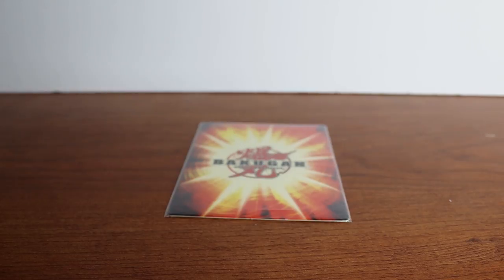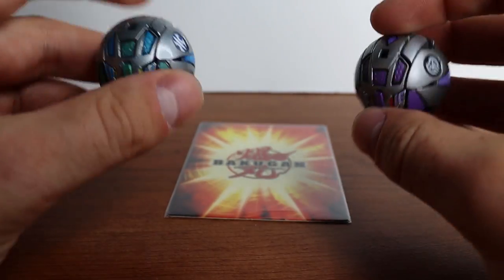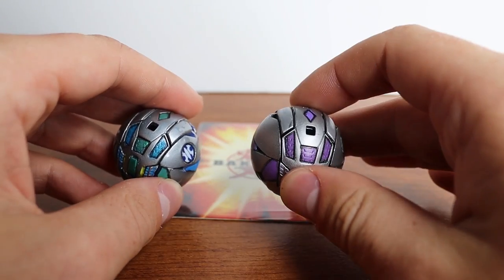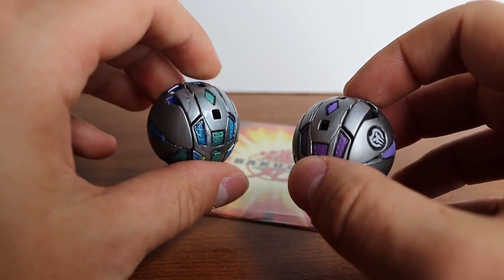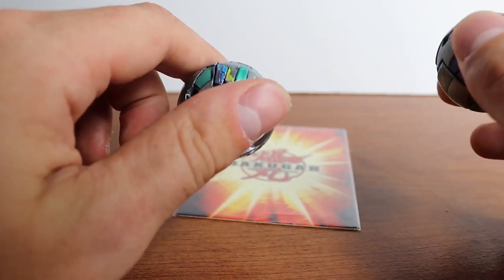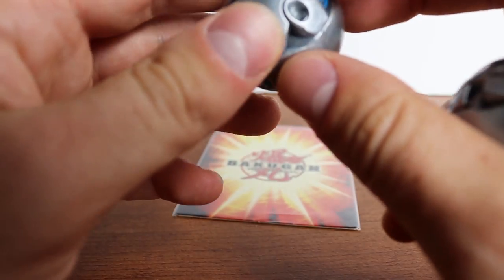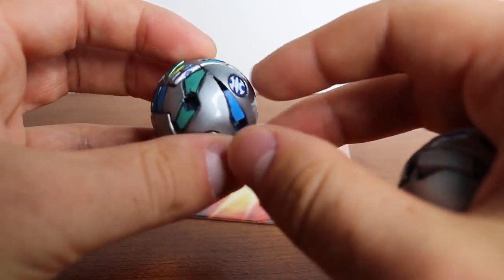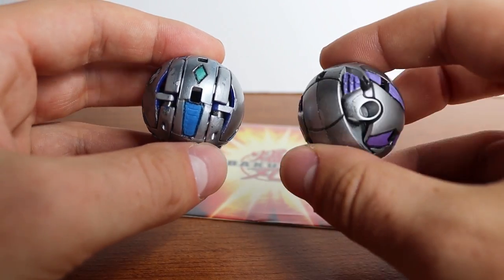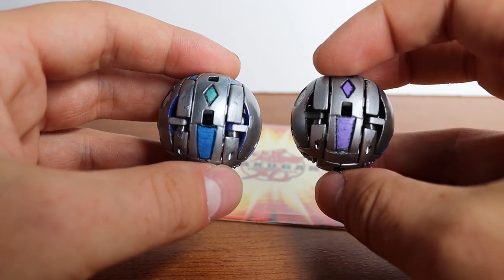I want to start off with two you may be familiar with — I've talked about them in a couple of videos before. I have two custom painted Hades: an anime-accurate Darkus and an anime-accurate Aquos. Even though Aquos was never an official attribute for Hades in the show, I had an Aquos one so I decided to make him show-accurate. They both look pretty similar.